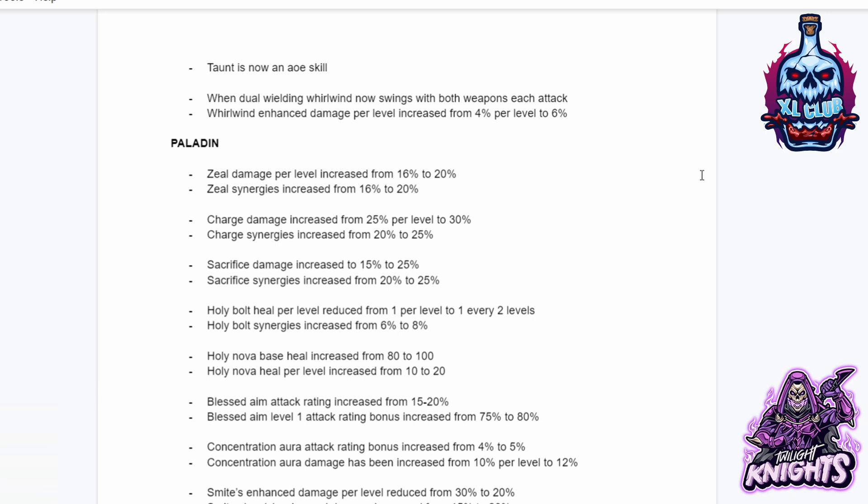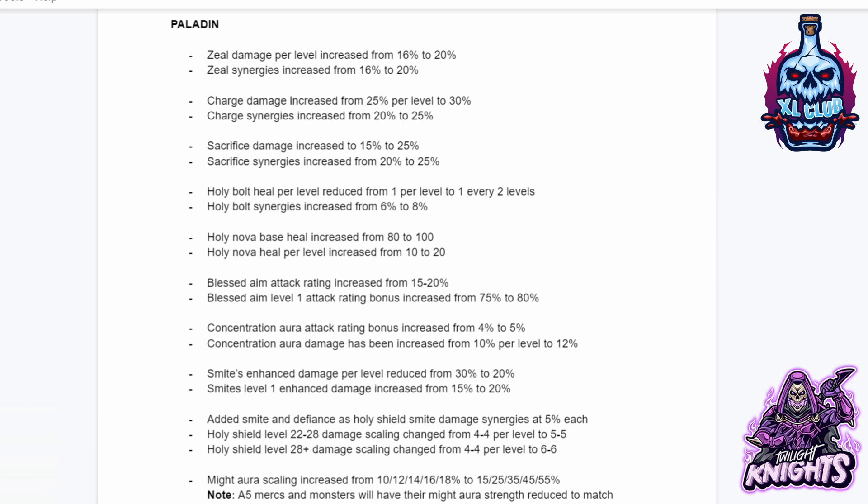For the Paladin: Zeal damage per level increased from 16% to 20%. Zeal synergies increased from 16% to 20%. Charge damage increased from 25% to 30% per level. Charge synergies increased from 20% to 25%. Sacrifice damage increased from 15% to 25%. Sacrifice synergies increased from 20% to 25%. Holy Bolt heal per level reduced from 1 per level to 1 every 2 levels. Holy Bolt synergies increased from 6% to 8%. Holy Nova heal increased from 80% to 100%, and Holy Nova heal per level increased from 10% to 20%. Blessed Aim attack rating increased from 15% to 20%, with level 1 bonus increased from 75% to 80%.